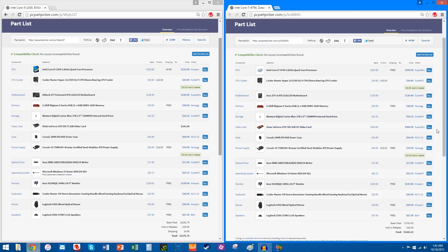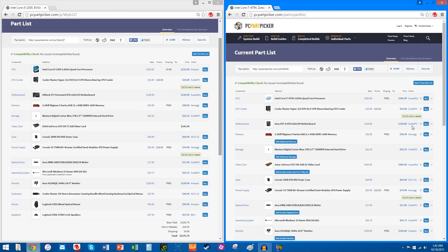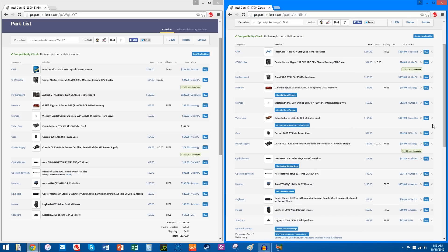I'll show you what I mean. You can say you want to edit this part list, and then once that loads, I've got it set to the US, by the way, because most of my viewers are from the US — but you can actually change that. You can say all right, I want to choose a different video card or whatever it is. It's really flexible, really easy. But I hope that these pre-existing lists that I've built for you are actually helpful. Links in the description.